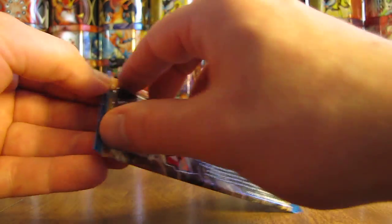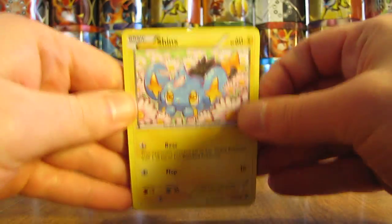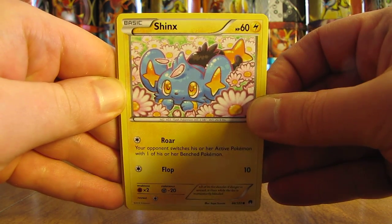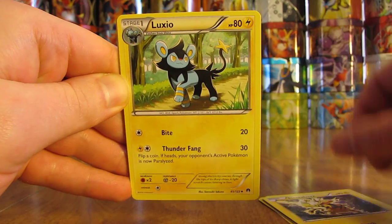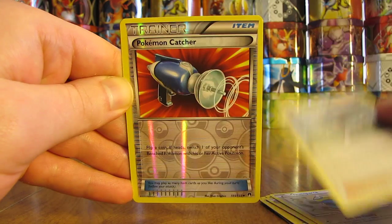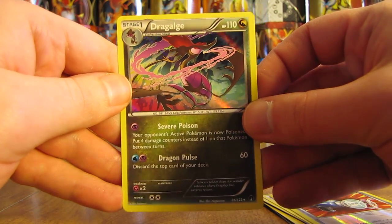This pack has Greninja Break on the cover. I saw on Pokebeach that someone got Generations set cards in their Breakpoint packs — it would be interesting to see if I pull one. Pack starts with Shinx, Numel, Blitzel, Staryu, Electabuzz, Luxio, Dunsparce, Psychic's Third Eye, and a reverse holo Pokemon Catcher — bringing that back in this set. The rare is a Dragulge Holo — the first holo pull of the box!